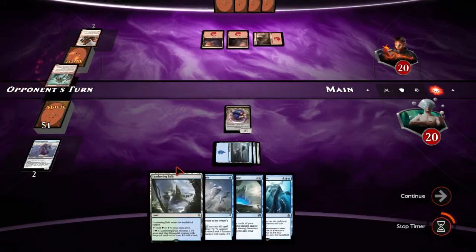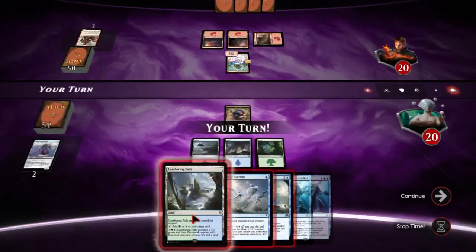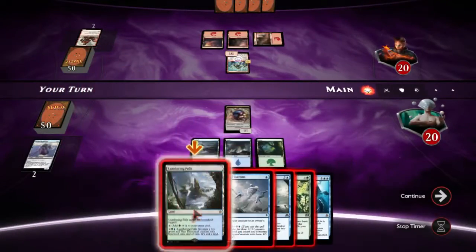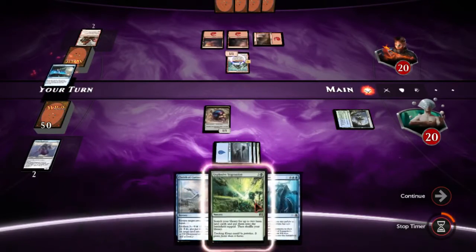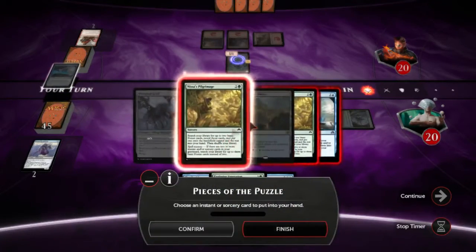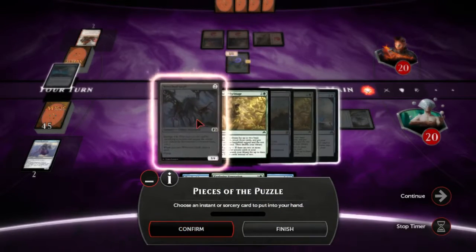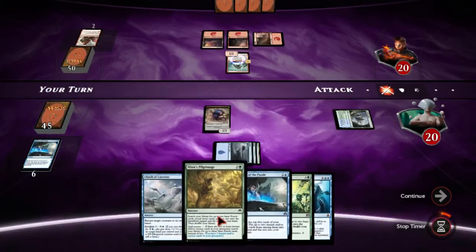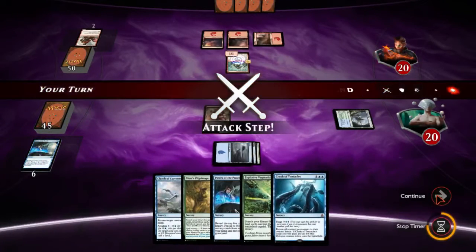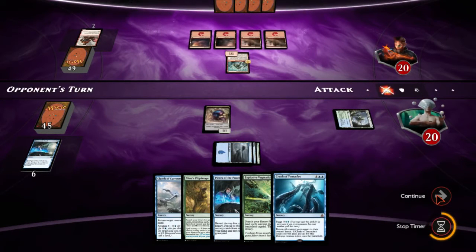That's what I expected on turn one. So I'm gonna get a bunch of Pieces of the Puzzle even though we have basically all of them. Another Pieces, and then Nissa's Pilgrimage seems good. I expect a burn spell and just an attack for one probably.